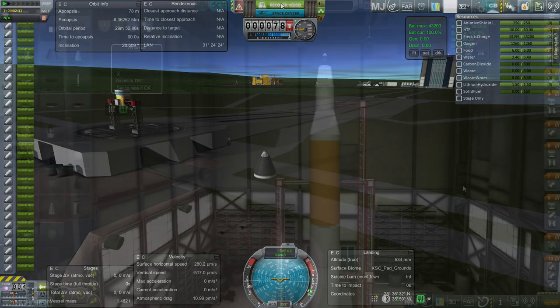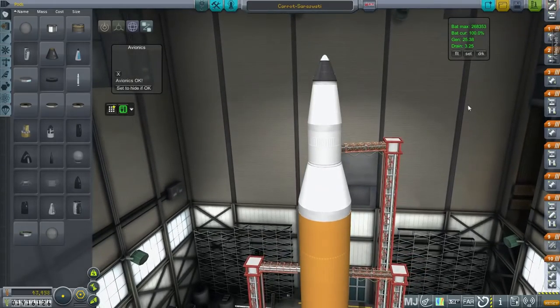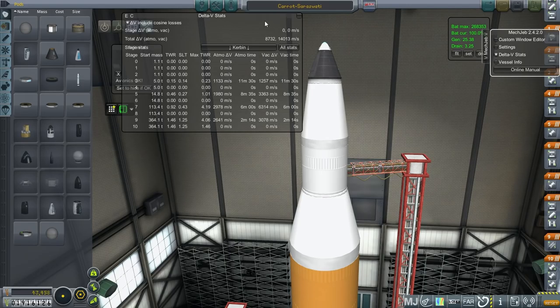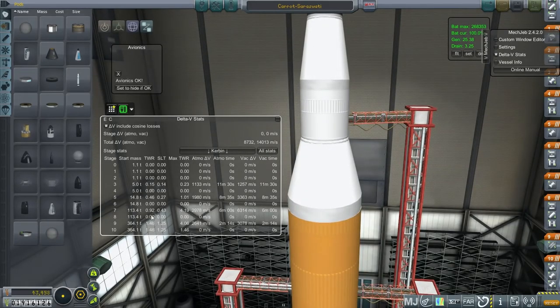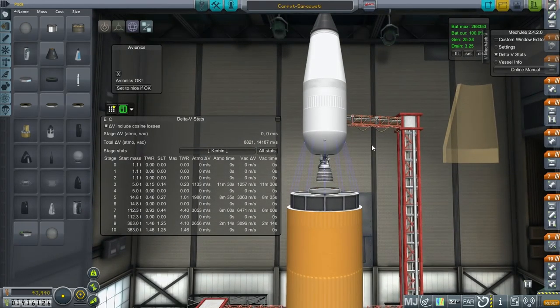The Kerbal would survive that — very nice, not excessive g-forces, did its job. So now we have the Carrot on top of the Saraswati rocket. It'll have to be a free return trajectory because we can't get into orbit around the moon and then return — that's a problem. Here are the delta-v stats: we've got the H1 stage and J2 stage getting us into orbit, then the RL10 stage getting us our translunar injection, and then this stage is basically maneuvering — in theory it could get into orbit around the moon but would not be able to return.